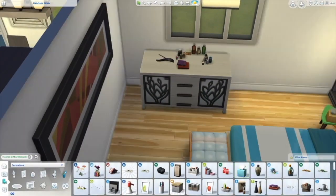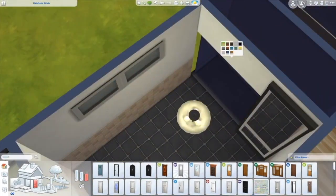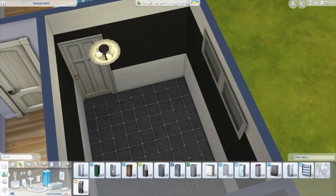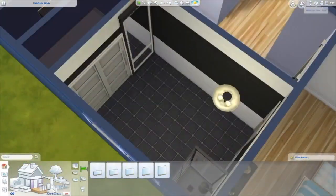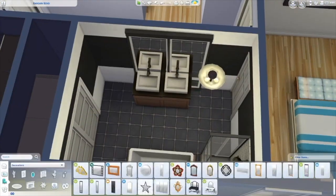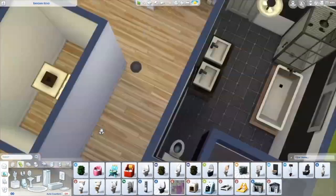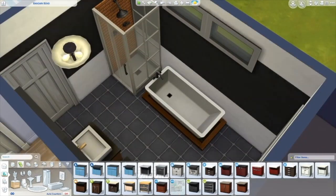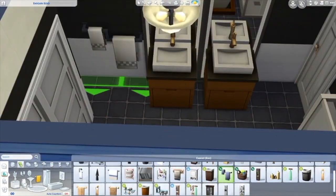With base game builds I can't add the clutter items I like unless I build a tiny starter home, so I'm going to try to do that. Right now I'm building another bigger family home, but after that I'll definitely try to do a tiny base game home. I really love this bathroom — I wanted to do a black and white bathroom theme. It's really pretty and I like it. I couldn't find a space for the toilet so I just put it in the little corner there.